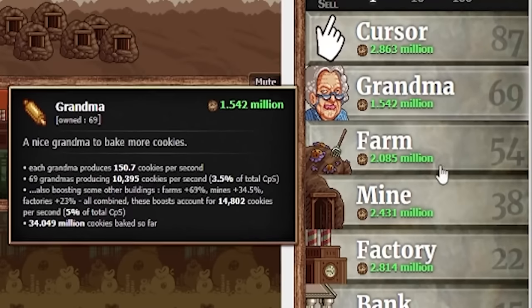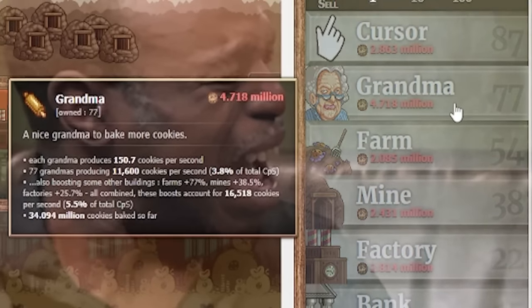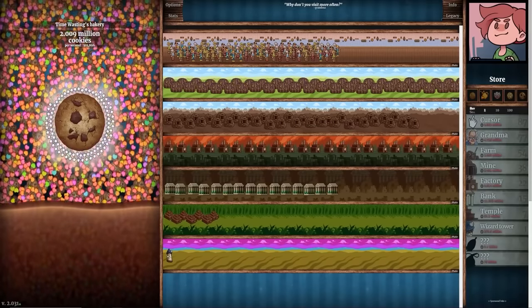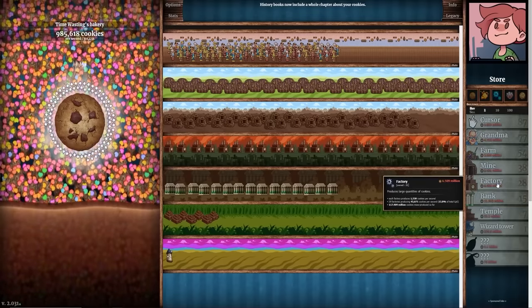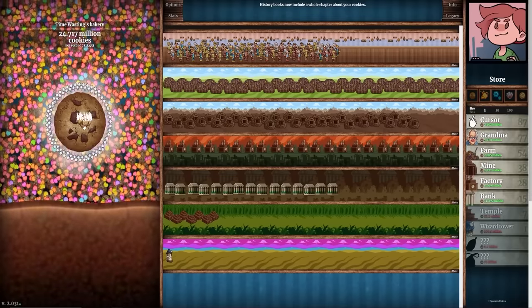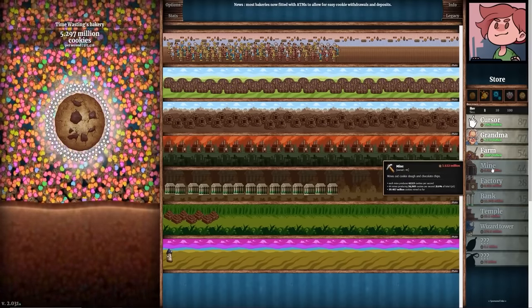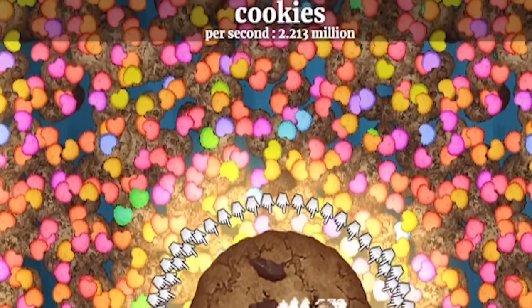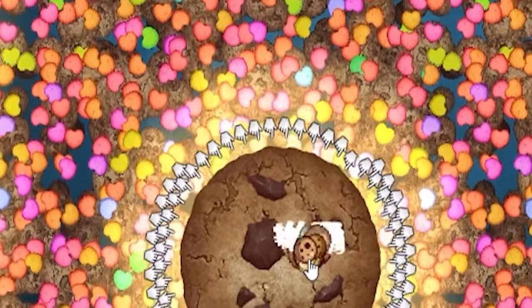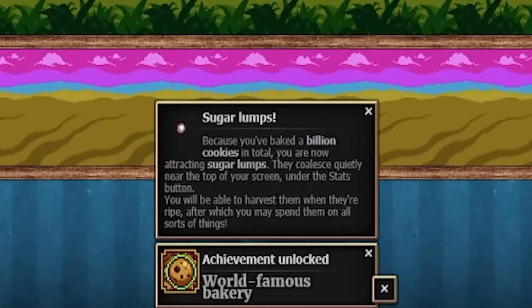We need more grandmas — the more of these we have the more they affect other things. So we're going from 69 to 77. That definitely puts us over 300,000 cookies per second. Then we're going to spend 25 million on factories — up to 310,000. Then another 25 million on mines — 315,000 per second. Here's another booster that puts us up to 2.2 million dollars per second for a full 60 seconds, so we're going to get our money's worth out of this. And because we've baked a billion cookies in total, we are now attracting sugar lumps.